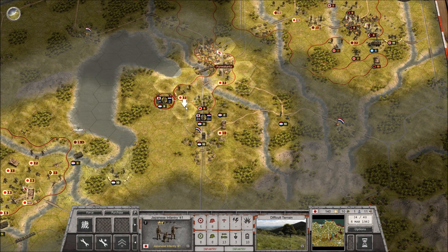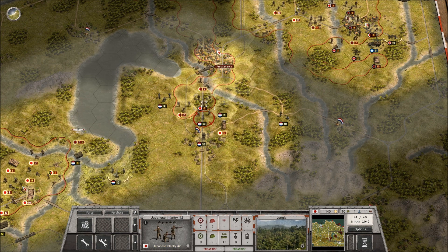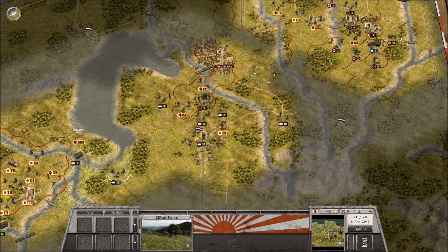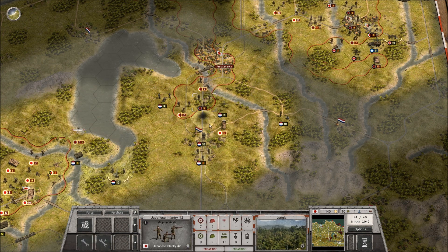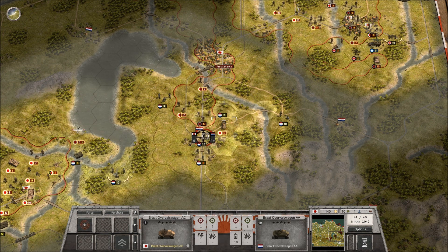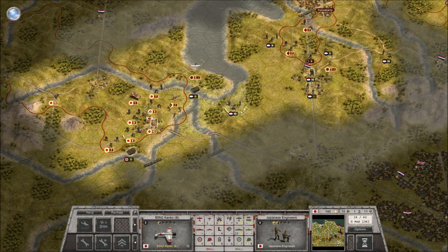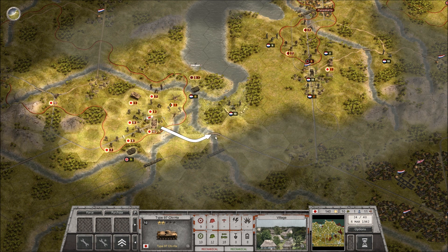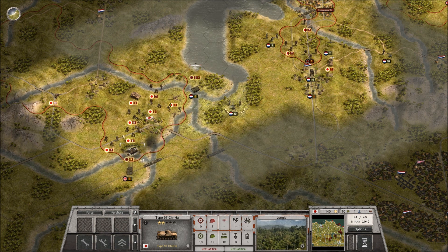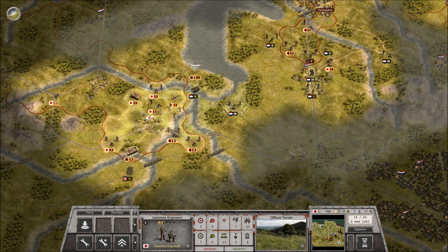Let's see if we move you like so - we can't. Those guys are going to run so we can shift you guys up. That is not a good strategic idea. Well, with the town captured we'll leave the Chi-Ha to take on the Vickers and we'll push our infantry forward.